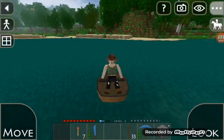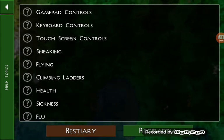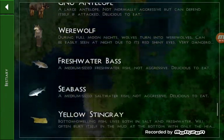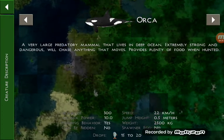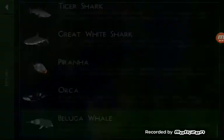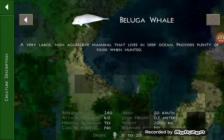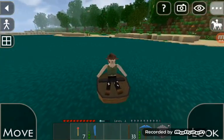Now, if you don't know what every creature is, you can go to the Beast Diary which has the list of all creatures that will appear in the game. Here's the orca — yeah, they're extremely dangerous and really strong, they provide plenty of food when hunted. And here's the beluga whale — it says it's a non-aggressive mammal that lives in the deep ocean, though in truth beluga whales will attack the player but they won't attack anything else.